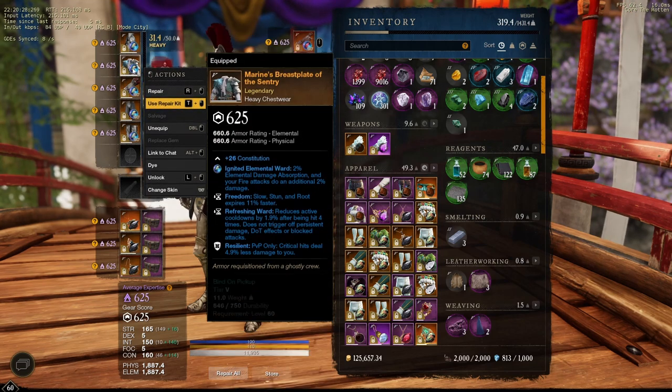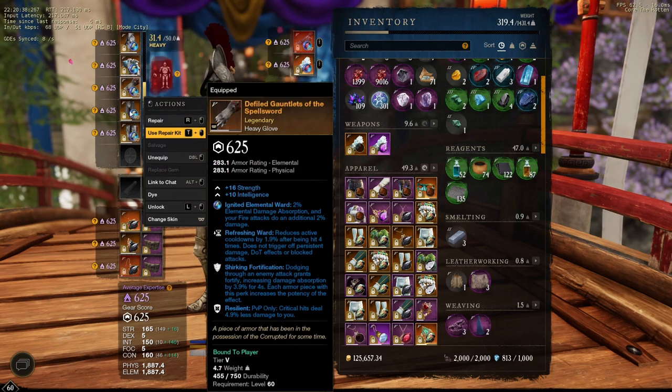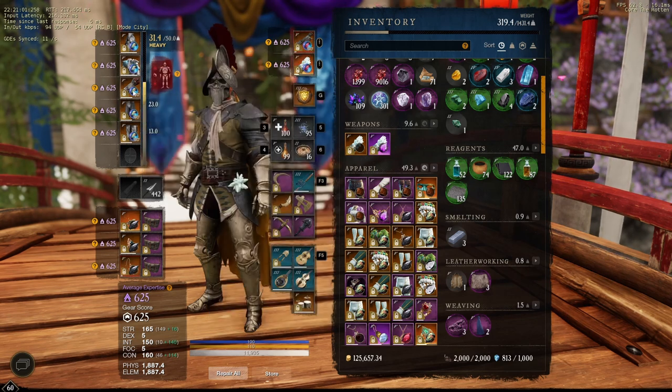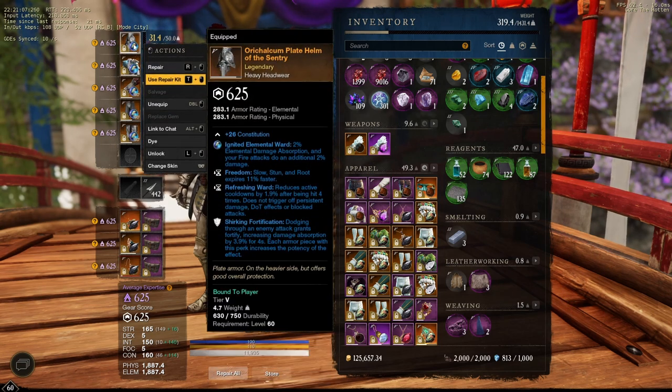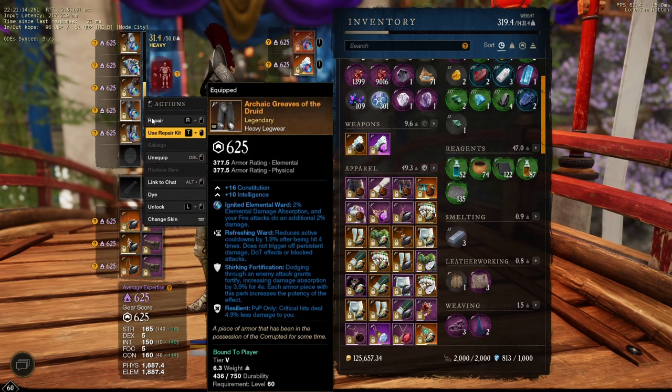I don't feel like freedom does me that much since you can dodge things, and usually when they auto attack you, you go out of the stun. So I might replace my freedom pieces for plague splitting grenades since I'd get more value out of that than freedom. But I definitely wouldn't give up my refreshing ward since it feels so useful on a blunderbuss - you need your cooldowns, your abilities do so much damage. I'll probably replace freedom at some point with exhaustive net shot and work in another shirking fortification somewhere.